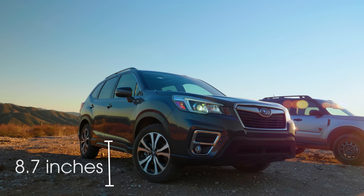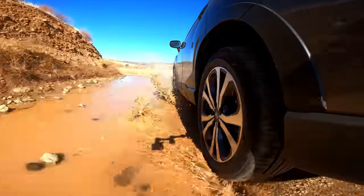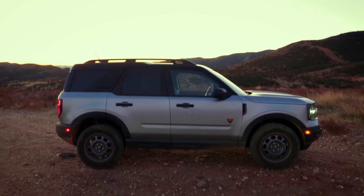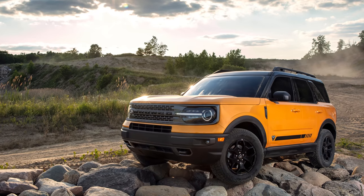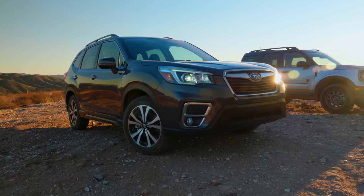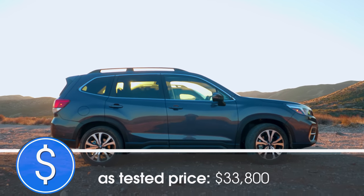It might not look like the fiercest of off-roaders, and it might not make bold claims with fancy go-faster stripes like the Ford. But honestly, both these cars are better than I expected. While I think ultimately the Ford will go a little bit further, this Subaru is definitely not disgraced. In fact, in terms of ground clearance, there's only 0.1 of an inch in it in the Ford's favour. The Bronco Sport starts at around $28,000, but this top-spec Badlands costs almost $36,000. The Forester, in this limited trim, is a couple of grand cheaper at just under $34,000.